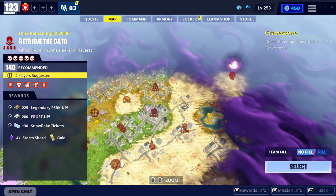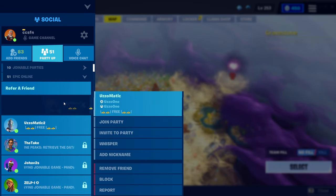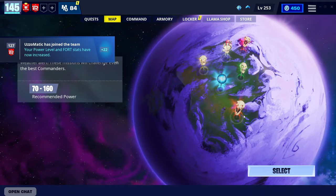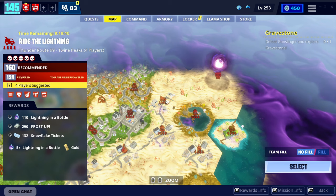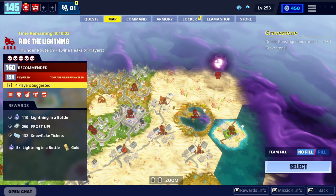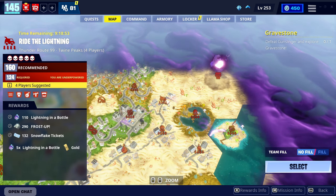If you're a low power level, obviously you can't access these. So what I'm going to be doing for the sake of this video is inviting a taxi. If you want to know how to get taxis, I have a video linked in the description. Basically, it lets you join a high power level mission while being a low power level yourself. Now in the 160s, as you can see here, we have five times Lightning in a Bottle. This normally gives you around 700 Lightning in a Bottle, and we also get a bonus 110 from the daily rewards.